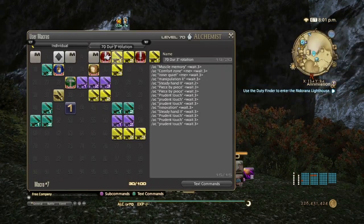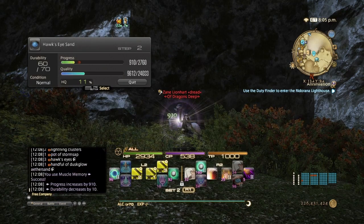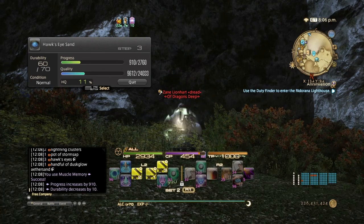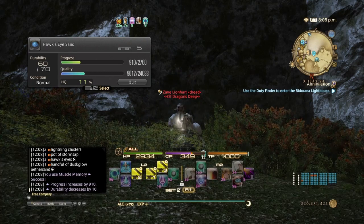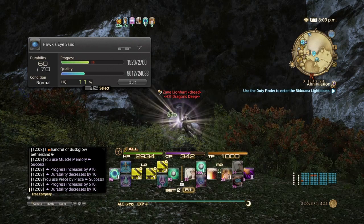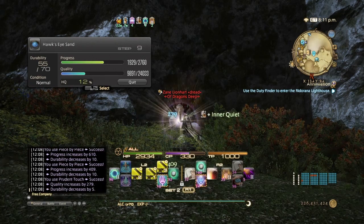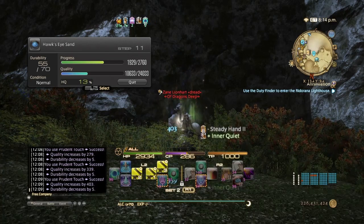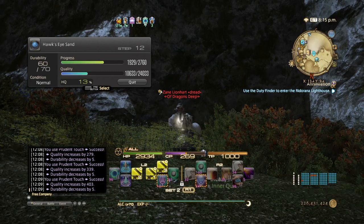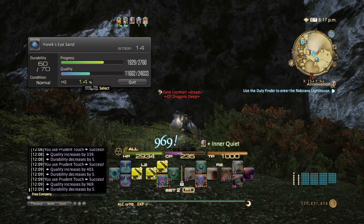The macro is basically the same thing that I had from 4.2, so nothing has changed for the rotation. Now, if you are going to be using this as a specialist, you can reduce the high quality materials needed, because with the extra stack from the specialist rotation it'll basically make up for the normal quality materials. You're just going to have to tweak the macro to fit as a specialist.